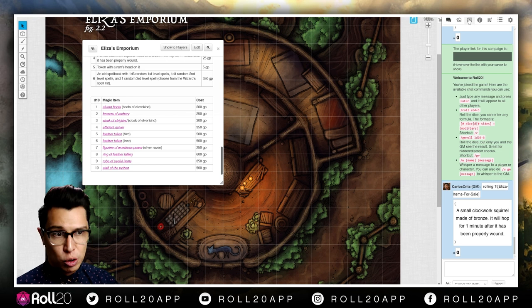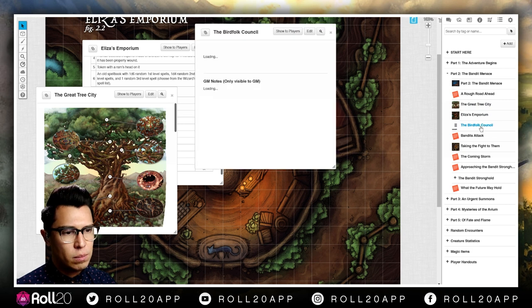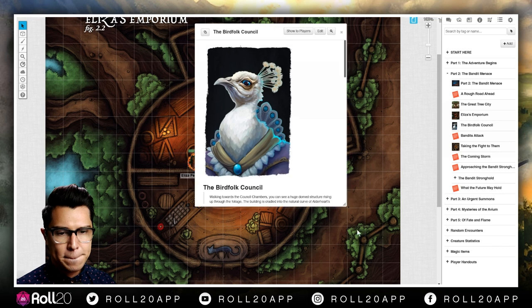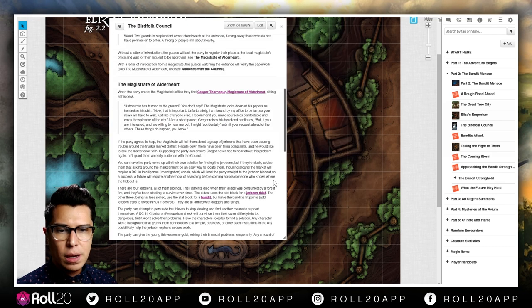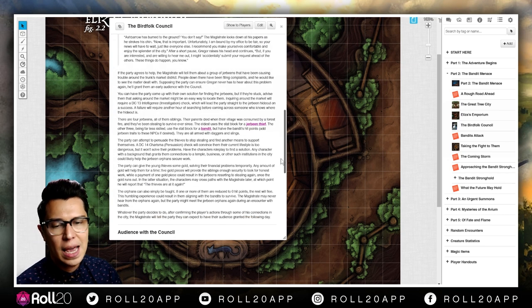So that's Eliza's Emporium — all downtime and explore time for your players to get to know the neighborhood. The great tree city bird folk council: depending on whether or not they have the letter from the magistrate, they'll get fast-tracked in. If they don't have a letter, they get asked to do a task — and this is so cute.